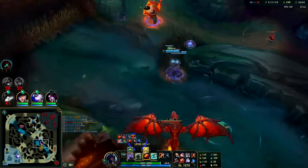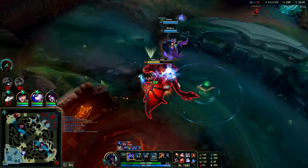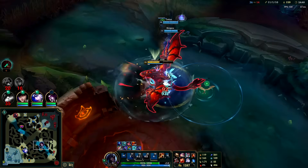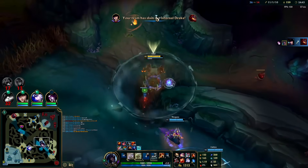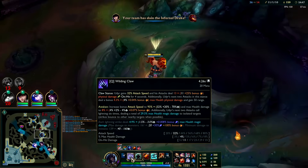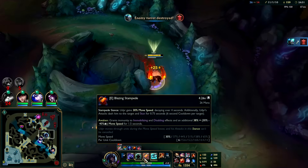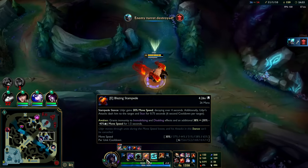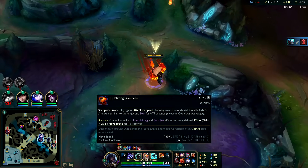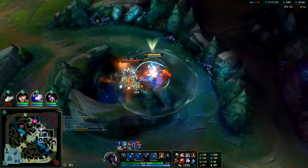Now if Liandry's gets gutted, Udyr's screwed — he kind of needs it. I accidentally went another point in Q — oh well. You don't want more points in Q beyond one — the attack speed is only 12%. That said, 12% attack speed plus 7% movement speed per level is pretty solid — movement speed is a hard stat to get.